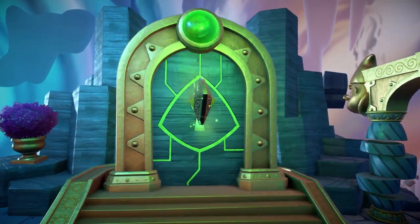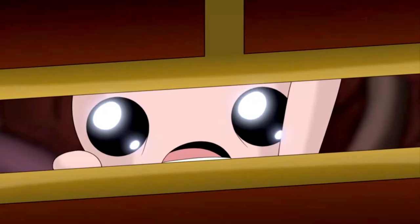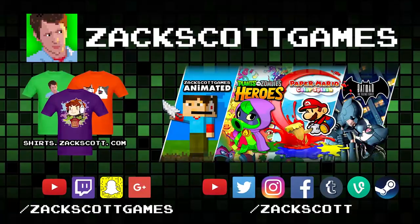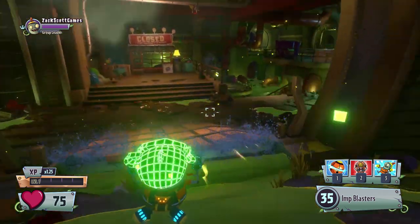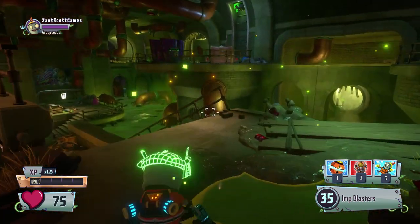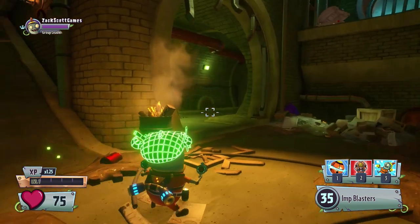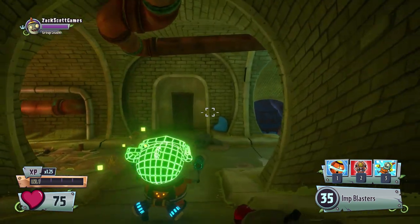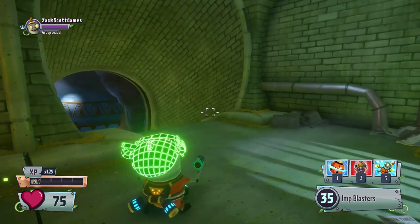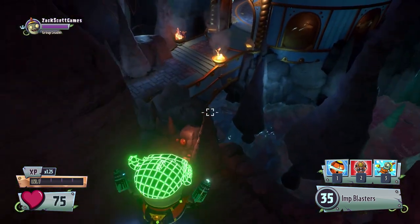Final door guys, the green door! What is up guys, Zach Scott here playing Plants vs. Zombies Garden Warfare 2. Last time I got the green key — we did the Randos Revenge mystery portal event — and I finally got the final key. It's the green key, and we're going to be doing the Trial of Gnomus right now. All we got to do is move on over into this portal and open up the green door.